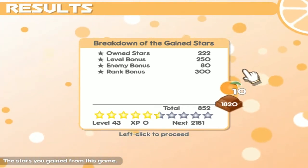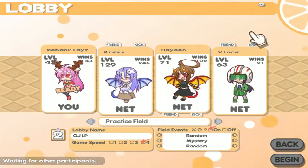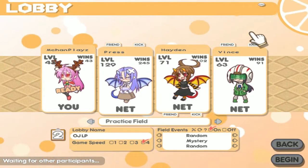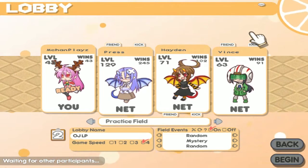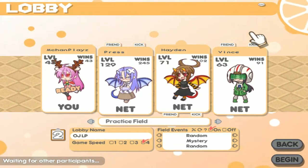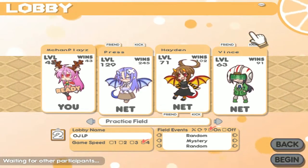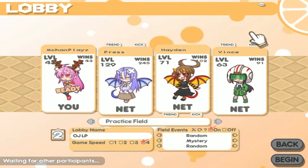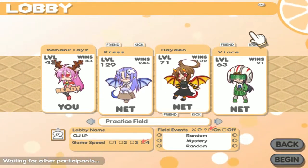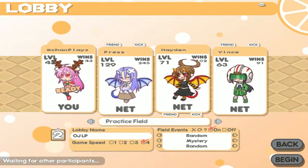You get a bunch of stars depending on what happens in the game — whether you survived, died, defeated a boss, and a bunch of other things. That's going to be it for this episode of 100% Orange Juice — I'd say that was a pretty good game! Don't worry, there are still a lot more boards left, so it's still anybody's chance. Thank you guys so much for watching — we'll see you on the next board!